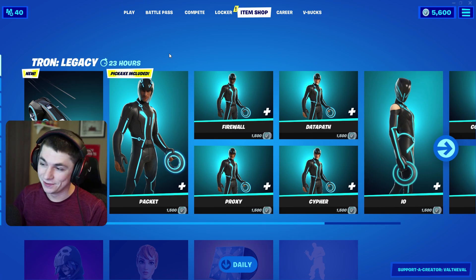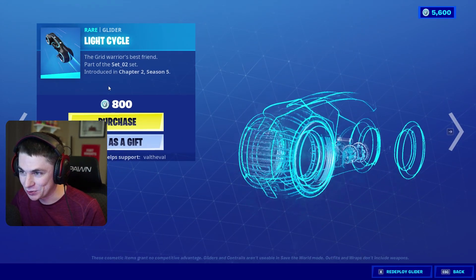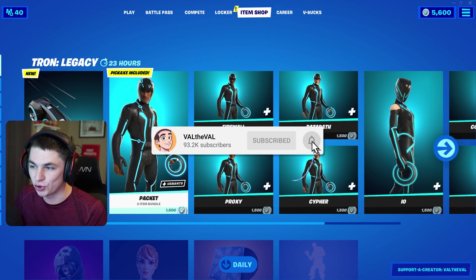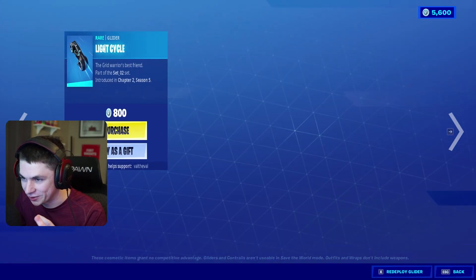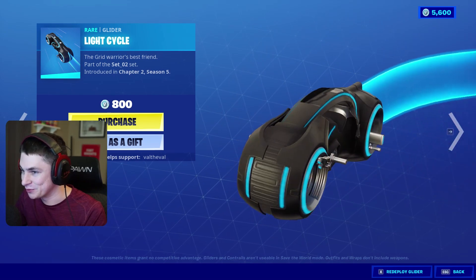Dude, they actually did it — we're getting a Tron bike, the light cycle, the grid warrior's best friend. I'm happy about this whole Tron collab and I was excited about the skins, but honestly what I really wanted was the glider, and we got it. We got a Tron bike as a glider. That looks freaking dope.